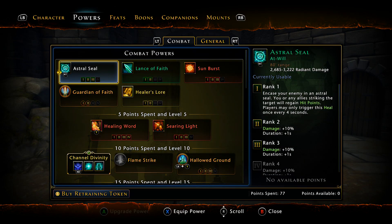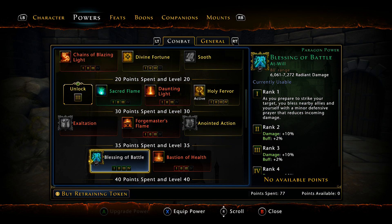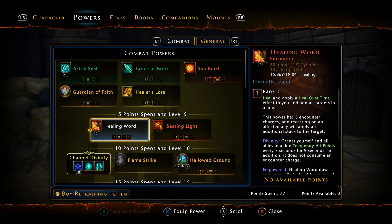If we look at the powers very quickly, we are using Astral Seal as our main at-will, followed by Blessing of Battle, which is a buff to your teammates. You want to sporadically cast Blessing of Battle on the mobs. As far as our encounters go, we are using Healing Word, which I have gone over in the actual build video. Looking at the patch notes for PC, I do believe this is actually getting nerfed.